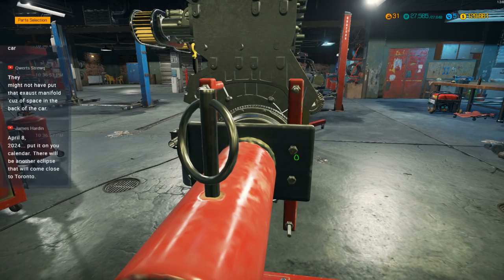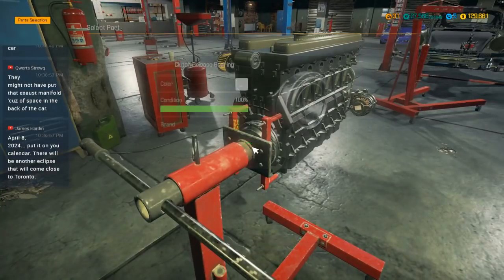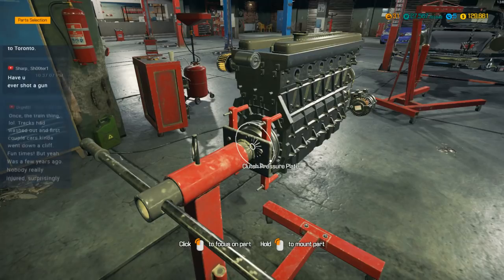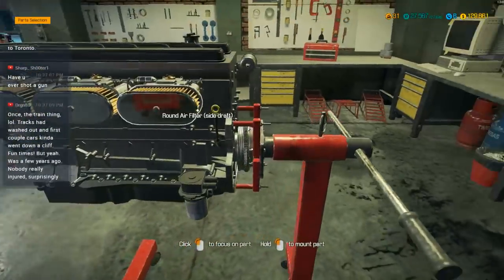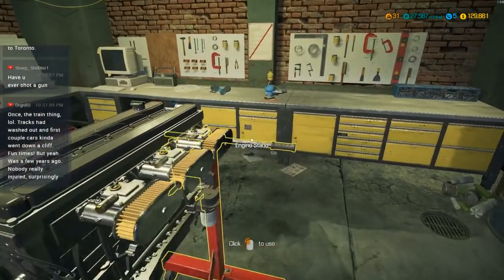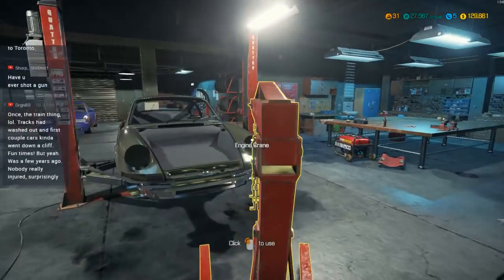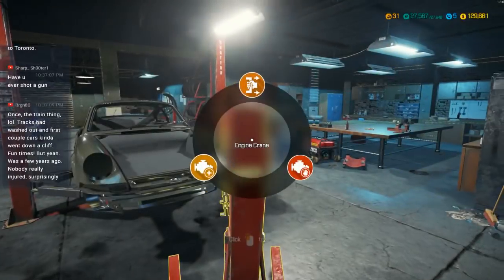Is there anyone else that's playing Car Mechanic Simulator 2018 that might have put this together already? This is actually just from the forum. I can't remember the name of the guy that did it — I put his name in the description at the bottom of the video. It looks like the engine's pretty much ready to go at this point. Let's grab this off the stand — we'll go plug it on here and stick it back in the car.